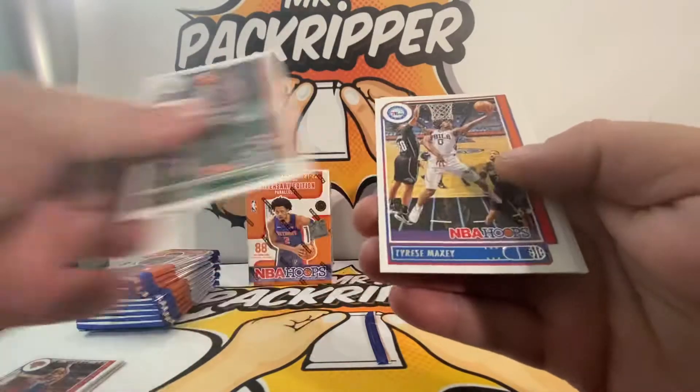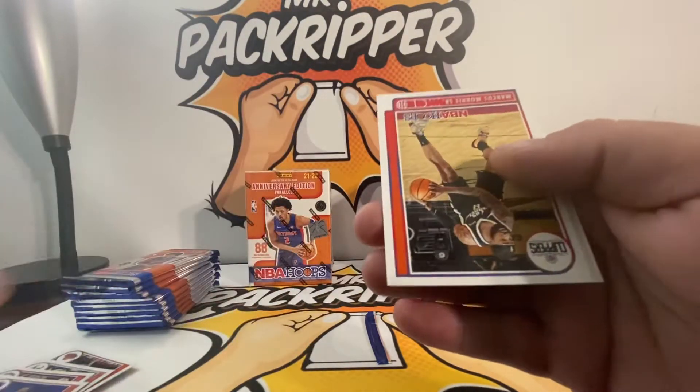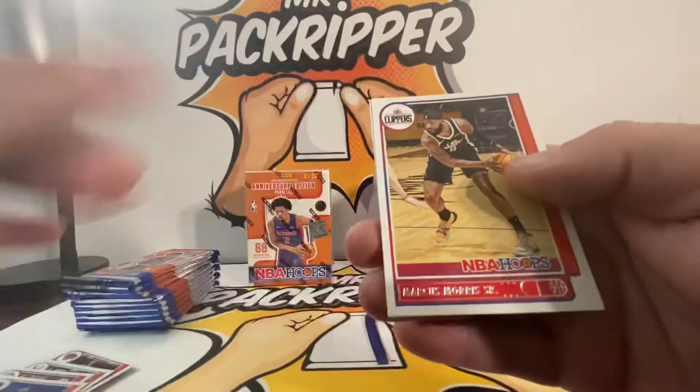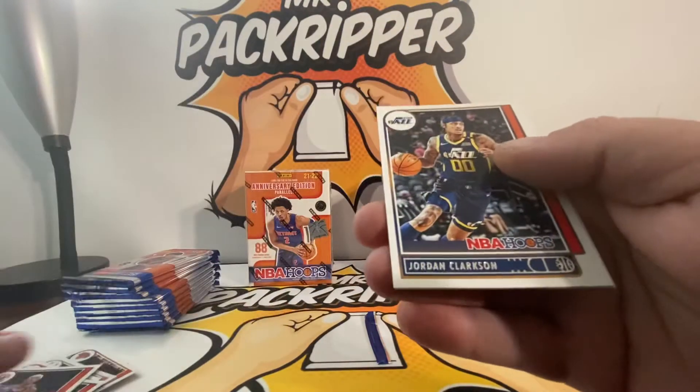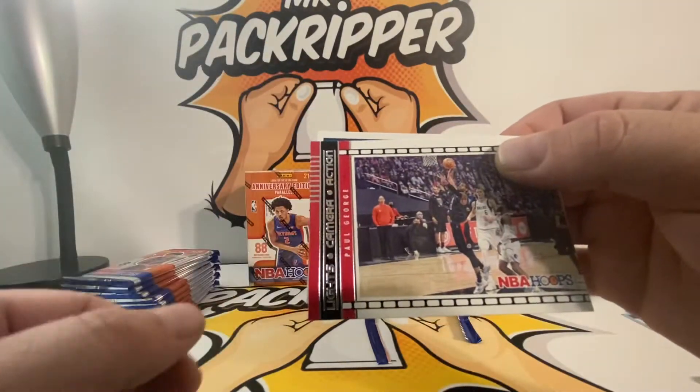We got Jrue Holiday, Tyrese Maxey, Drummond, Draymond Green, Marcus Morris, Bradley Beal, Jordan Clarkson, and a Paul George Lights Camera Action.